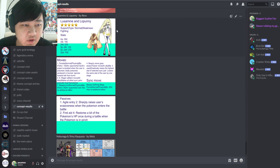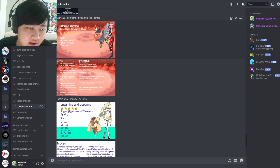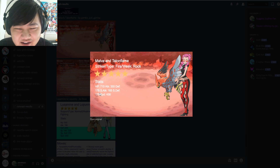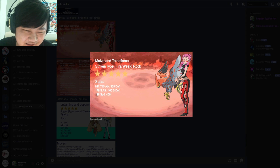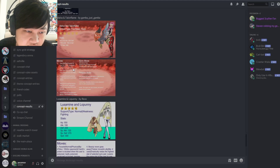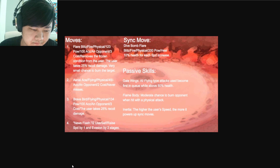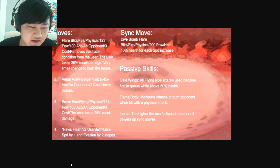Moving on to Malva and Talonflame by GambaJustGamba. Stats: 715 HP, 355 attack, 170 defense — honestly you could straight up run this as a tank, lots of HP with really high defenses. Special attack 165, special defense 178, and speed 458. Impressive across the board. Let me enlarge this to see the set more easily — I forgot I could have done this for Nobunaga too.